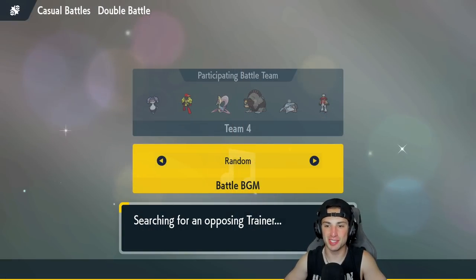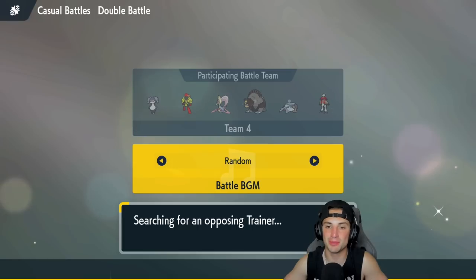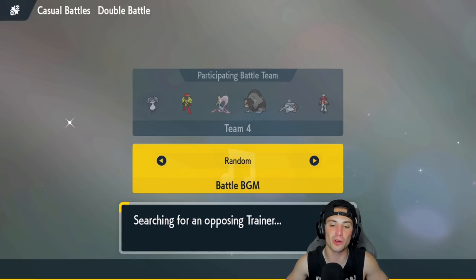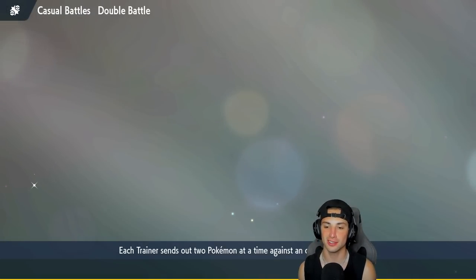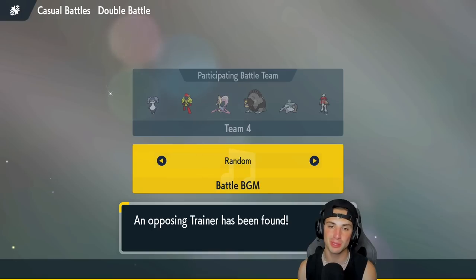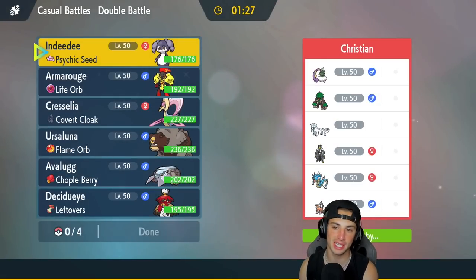Loading into our first match. Decidueye's speed stat is rather low but his attack is around 180, so it absolutely rips in Trick Room. I want to give a huge shout-out to team creator Yan — thank you so much for making this team and sending it to me on Twitter. We had a failed connection so we're resetting. If you guys have rental codes for me, leave them in the comments or send them on Twitter — I love using your teams for YouTube videos.